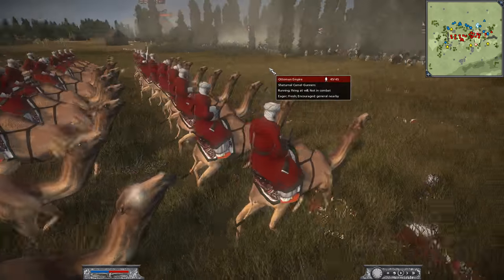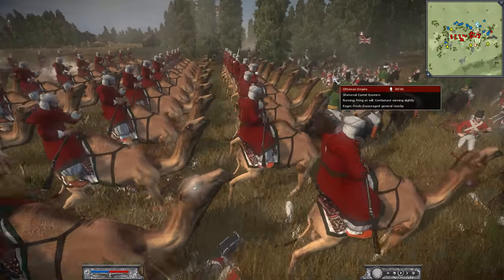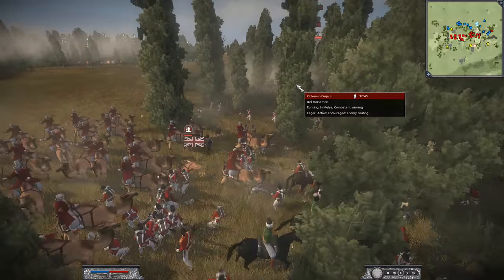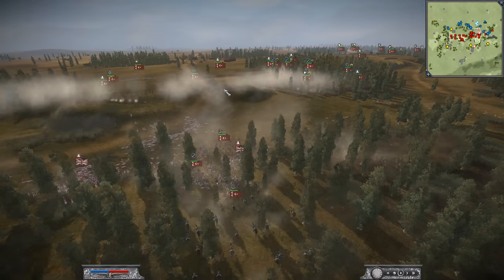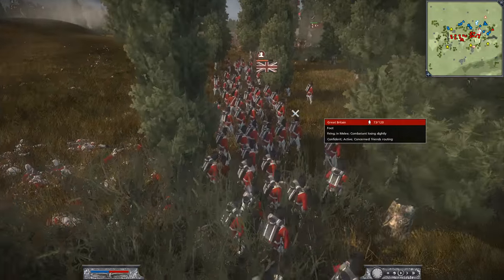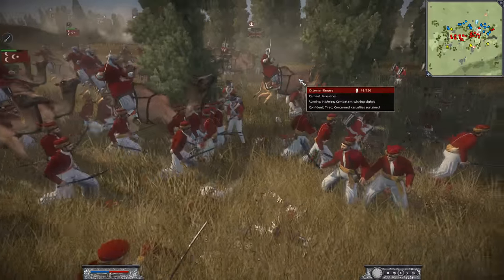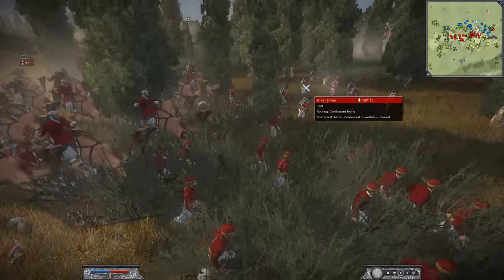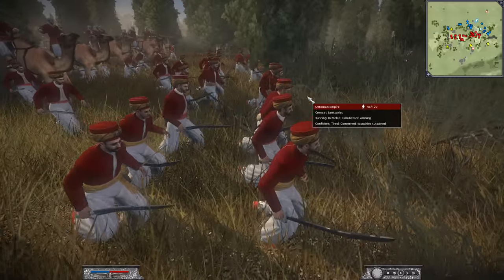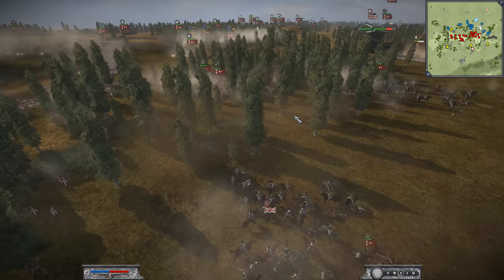Here come the demon camel gunners getting awfully close, joining the melee. The floodgates of the Ottoman Empire have opened upon Great Britain, and they just did not have the right tools to take them on. As soon as that melee joined the fight against the light foot, you knew it was going to be a bad situation — there's no way light foot was going to contain the Janissaries. The Janissaries are going to continue to run down and break through the center position of Great Britain.